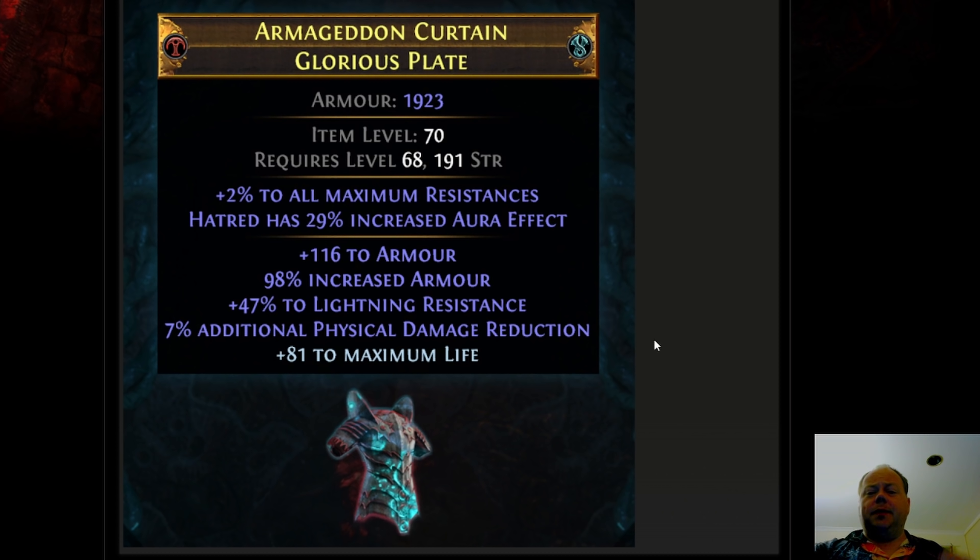Lastly, Rog has always been good for crafting amulets, and that's not going to change. Rog will continue to make some very solid amulets, especially with the new system where plus 1 to the level of Spell Skill Gems is going to be an amulet mod. All of the various plus 1 mods that were previously locked behind various influences are going to be in the general mod pool, and that is going to make amulets crafted from Rog even better as well.